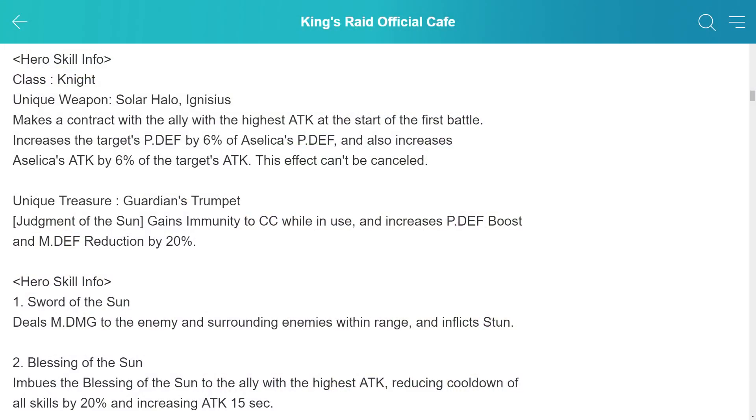Checking out her unique weapon and treasure. It's a very interesting effect — she makes a contract with the ally with the highest attack at the beginning of the battle. Those two are connected regardless of who gets more attack later through buffs. The highest attack hero gets 6% of her defense, and she gets 6% of their attack. That's actually very interesting — at 0 star it's 6%, but at higher stars maybe 10-12% could be quite something. Her unique treasure, Guardian's Trumpet, grants her immunity to CC while her skill is in use, which sounds very important because that's a long casting skill.